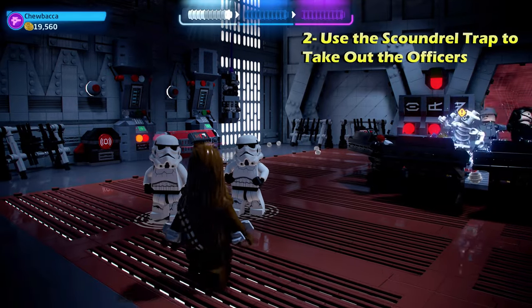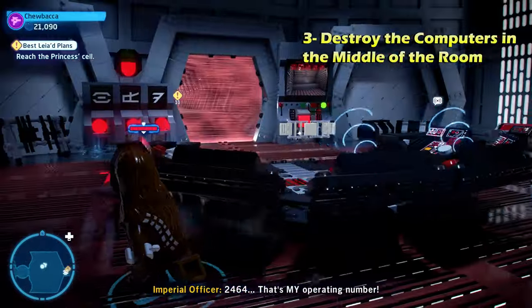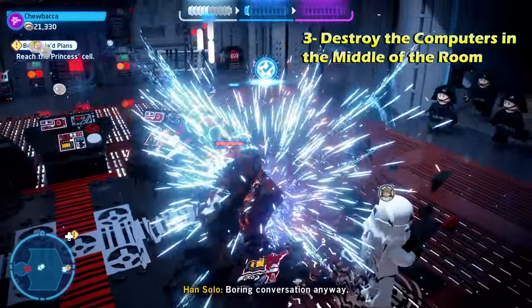Challenge number three is even simpler. All you have to do is destroy all the computers in the middle of the room where those officers were standing. As soon as you destroy those, you will get challenge number three. That is the locations of all five minikits and how to do all three challenges in the Best Laid Plans level of LEGO Star Wars: The Skywalker Saga.